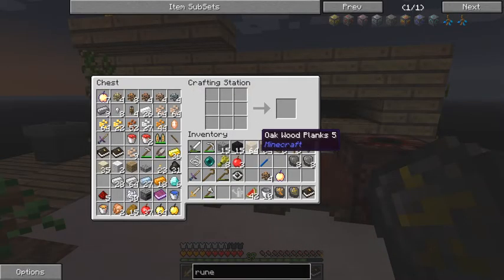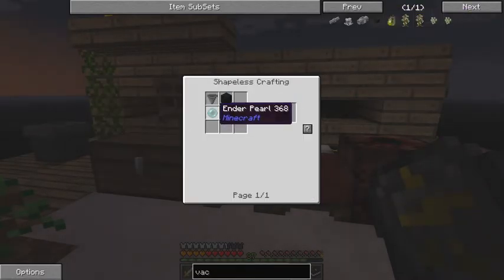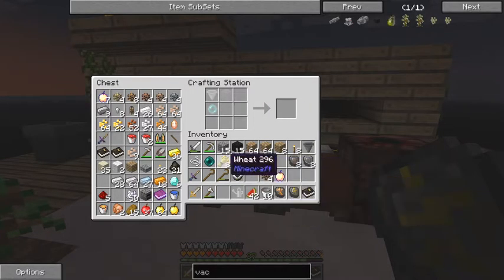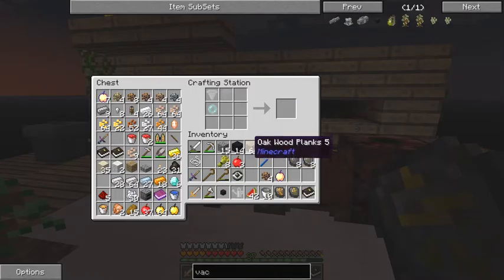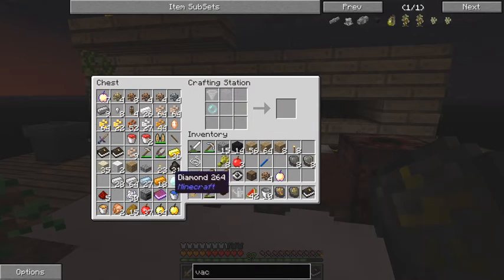The next thing I wanted to make is a vacuum hopper - not a hopper, a vacuum chest. Actually a vacuum hopper is what I wanted to make. I need one enderpearl, one hopper, and one obsidian. That's fairly straightforward. I've got an enderpearl, a hopper, and one obsidian. Now I've got a vacuum hopper made.